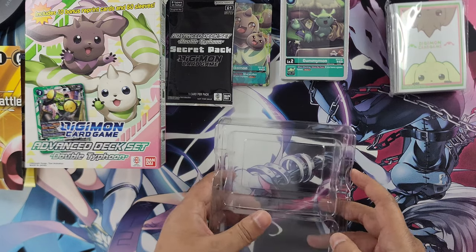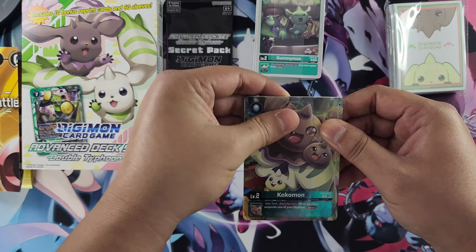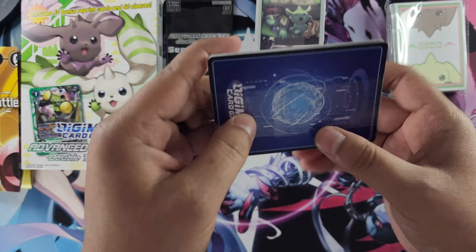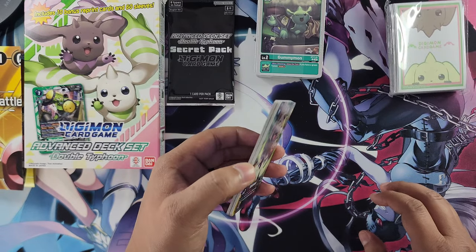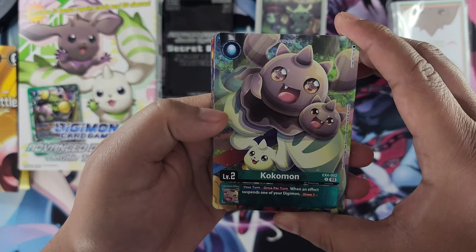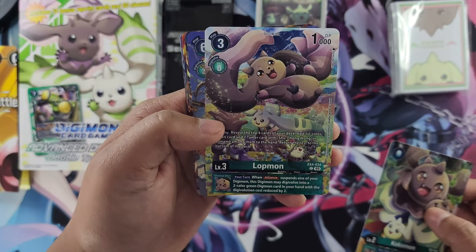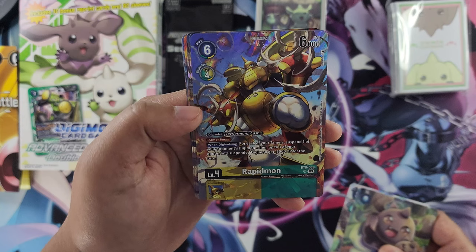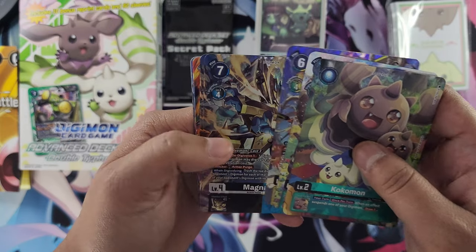Let's get to the bonus cards first. They wrapped them up in plastic this time around — last time I just slid them off. Let's see what our 10 bonus cards are. Kokomon from EX4 — amazing full art and foil, nice. DigiEgg. Lopmon from EX4 — look at this artwork, it is fantastic. Rapidmon from BT8, and this artwork — amazing. These artworks have been fantastic, wow.